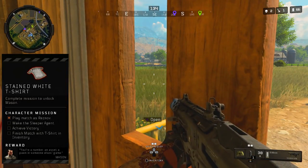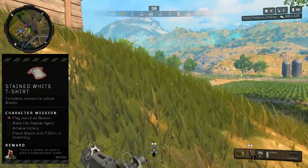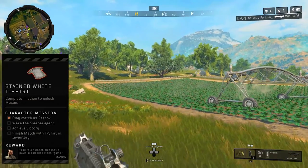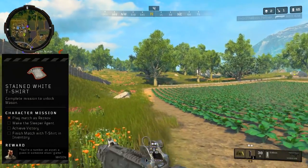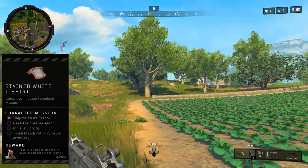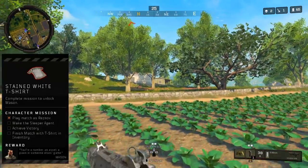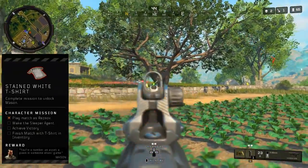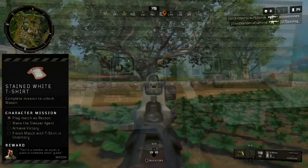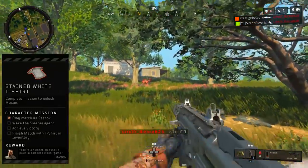Once you've found the stained t-shirt, you have to wake the sleeper agent. As of recording this video, nobody in the COD community has a clue what the sleeper agent is or how to wake it up — maybe it has something to do with killing Hudson in a game, or turning on an alarm on Raid. Nobody knows yet. And even if you do complete this challenge, you still have to finish within the top two.